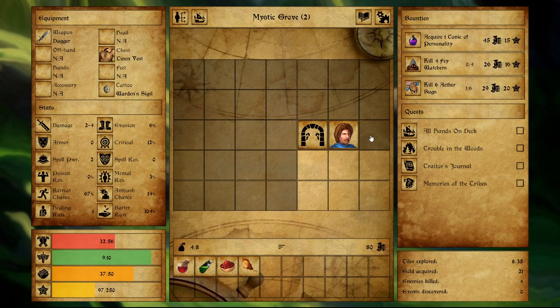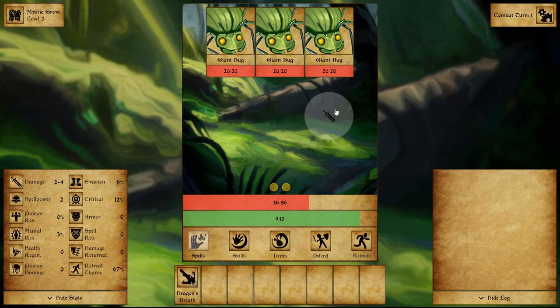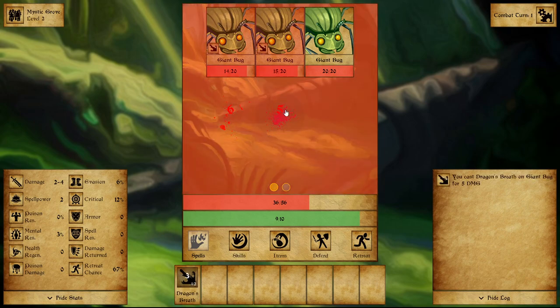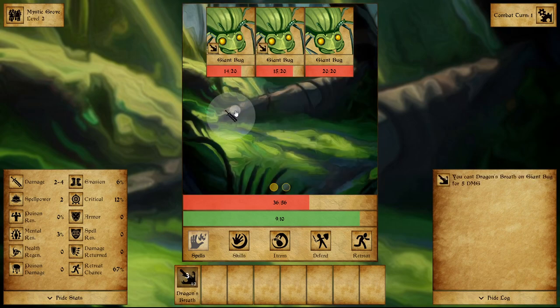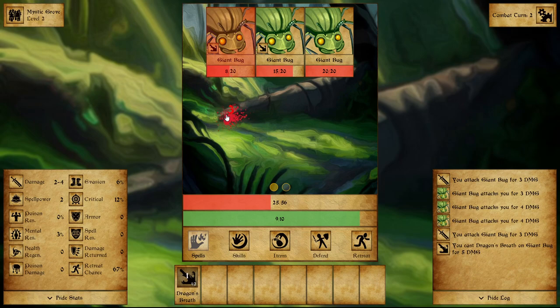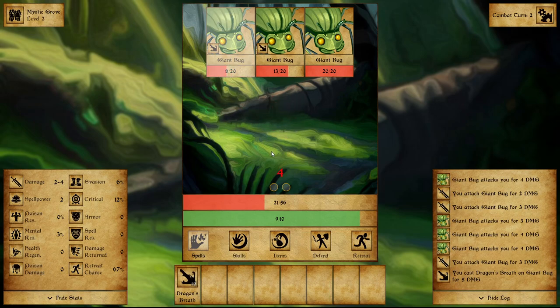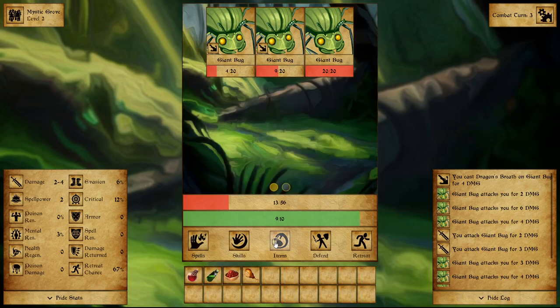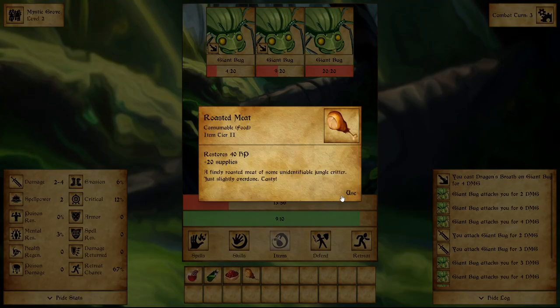We have 37 HP — let's not use the roasted meat just yet, save it a bit. Another combat. We can always use it in combat if we need, so... Dragon's Breath on those two, then attack — 4, 4, and 3. Let's use the Dragon's Breath right here, and then let's go ahead and use the roasted meat.